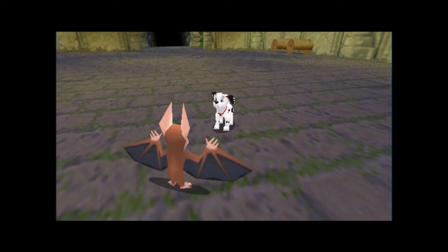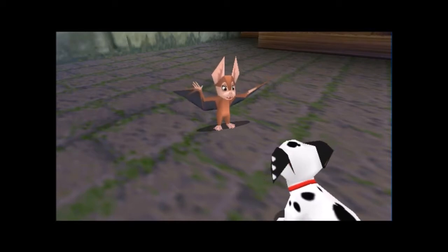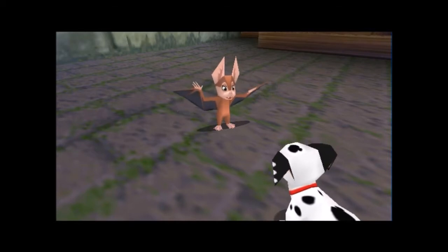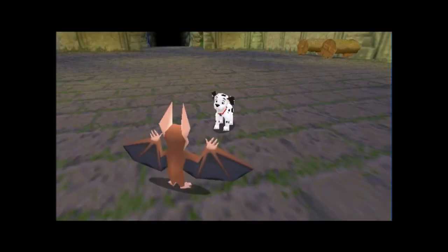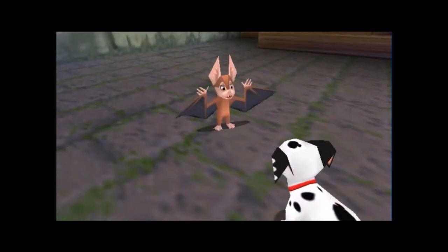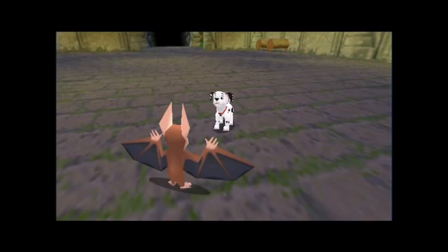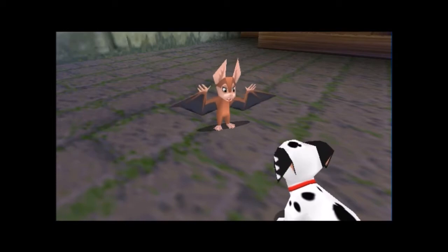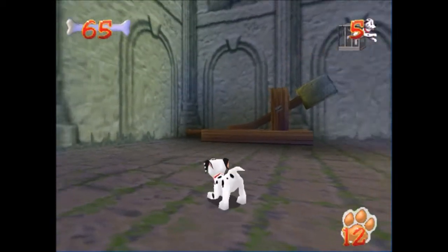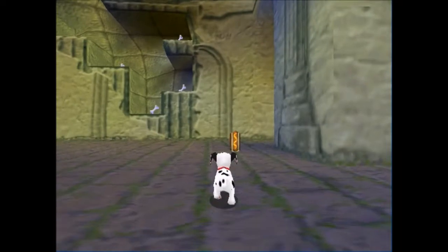Hi Ivan, it looks like we opened up that gate after all. Good work! Once you've finished down here, you should go up to the higher part of the castle, but that's gonna require a little bravery. What do you mean? The only way to get up there is to launch yourself with this old catapult. No offense Ivan, but is your cold making you crazy? Oh, it's completely safe, I promise — just hop on and press your action button. And once you're up on the battlements, look out for the strong wind — it'll blow you around if you're not careful. Nothing spells safe like launching yourself a hundred feet in the air.